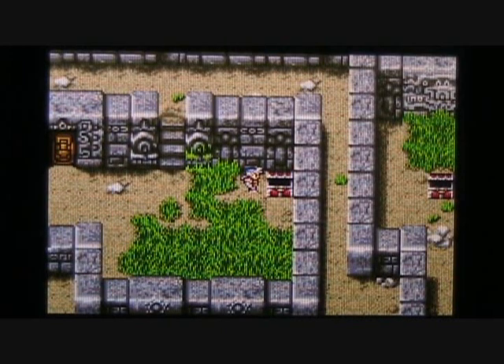Hi everyone, this is Vortex 259. Welcome back to another episode of Let's Play Final Fantasy 2. Today we're going to continue exploring the depths of the Cave of Mysidia in search of the third artifact that's going to be needed to unseal the Mysidian Tower.